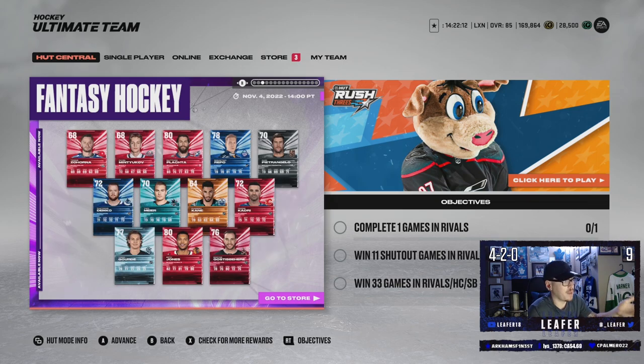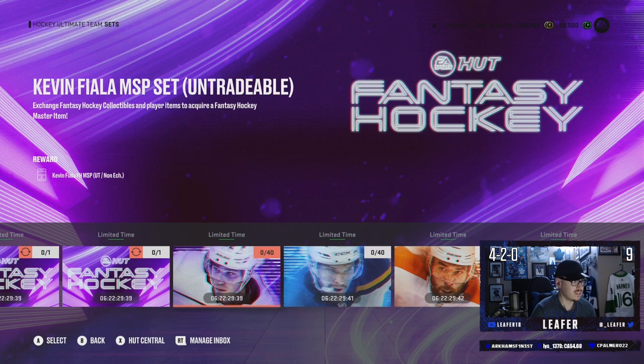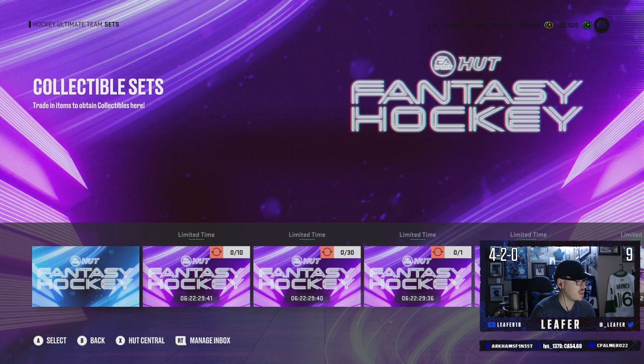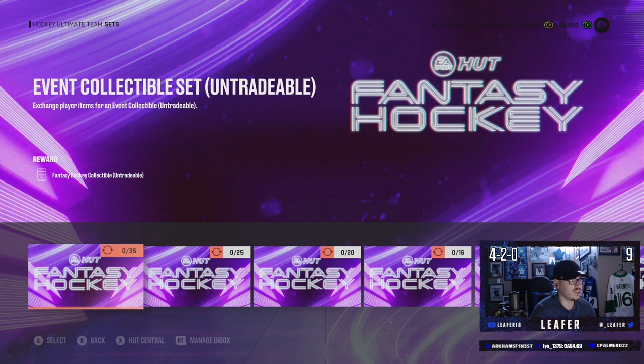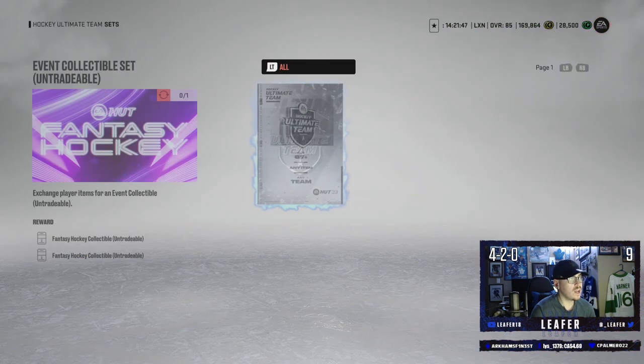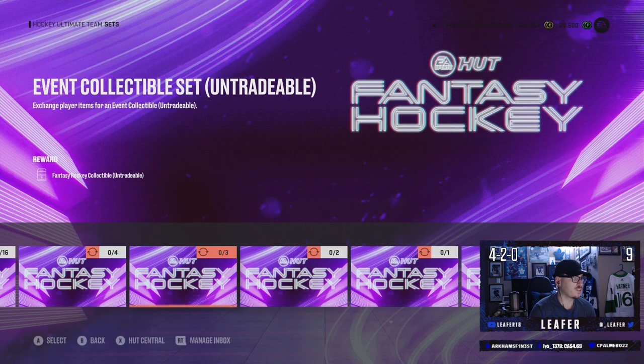These cards are like impossible to pull unless you're opening premium packs. Because if you open up the bigger packs you get 80-pluses, and to make these cards you need 40 collectibles, or 30 for a random choice. You make collectibles by trading in players — and the value is terrible: one 87-plus gets you two fantasy collectibles. It's super expensive and I just don't think it's worth it at all.